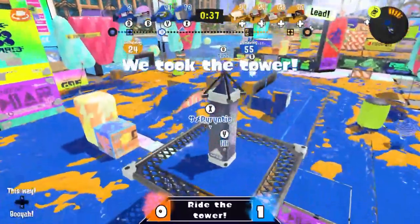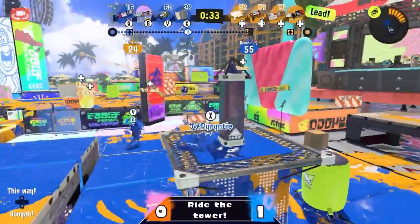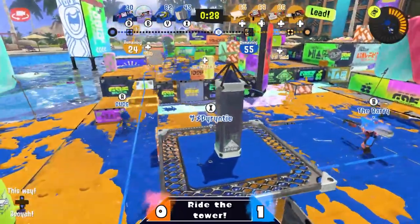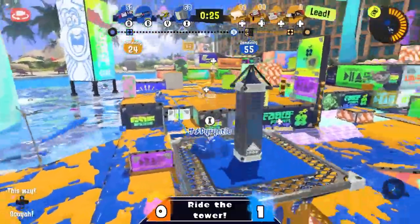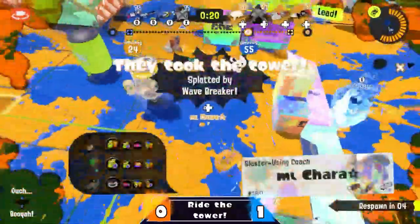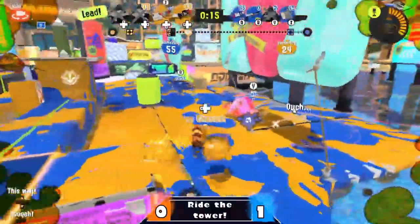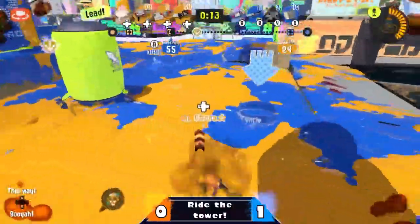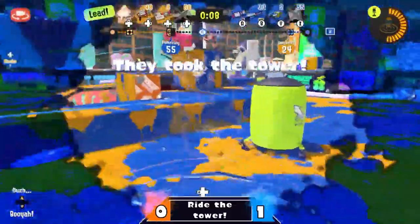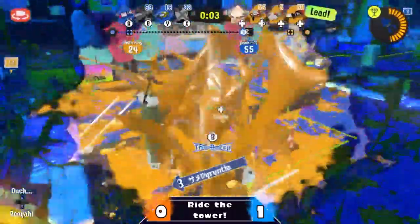Pyrentai gets the splat with the Sloshing Machine and just might stop them before the third checkpoint. Three picks for Pyrentai as they take one more and move into mid. The tower makes its way back to mid — the Tacticians got almost to that last checkpoint. But not with Pyrentai there to clean up. Barry tries to come back from the Kraken Royale looking for a chase, but unsuccessful. The Tacticians hold on to this tower once again. Where are Kenzie's Kingpins? They're great on defense but just not finding where the tower is.